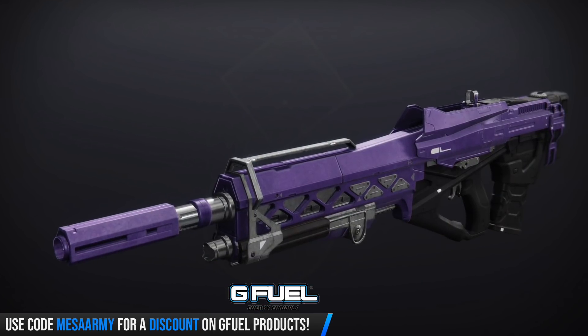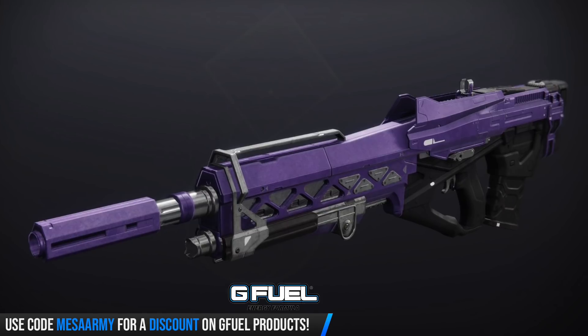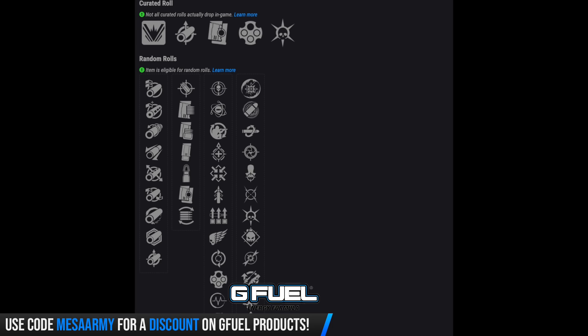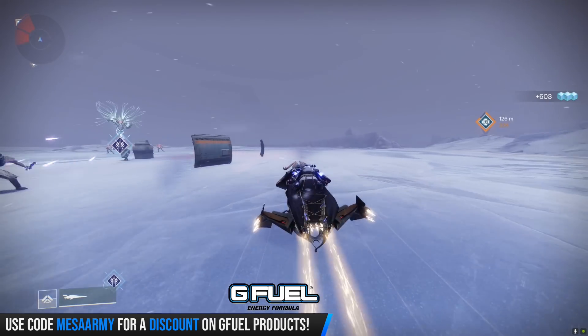Next up, we've got Star in Shadow. This looks like it comes from the Crucible and it looks like a legendary No Time to Explain. This thing has so many different perks — Accurized Rounds, and the curated version has Outlaw and Thresh. In the first column you can get Threat Detector, Genesis, Field Prep, Underdog, Firmly Planted, Quick Draw, Surplus, Killing Wind, Feeding Frenzy, Outlaw, Pulse Monitor, and Grave Robber. In the final column: Disruption Break, Eye of the Storm, Kill Clip, Snapshot Sights, Head Seeker, Moving Target, Thresh, Demolitionist, Dragonfly, Sympathetic Arsenal, Vorpal Weapon, and Elemental Capacitor.